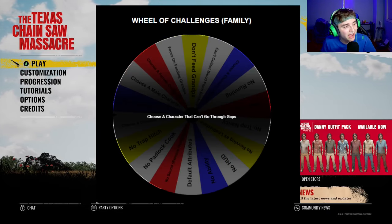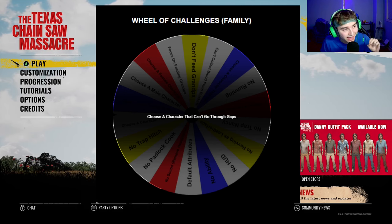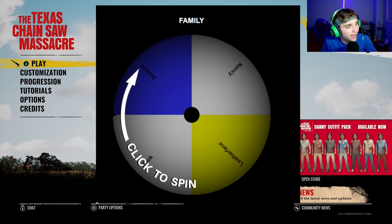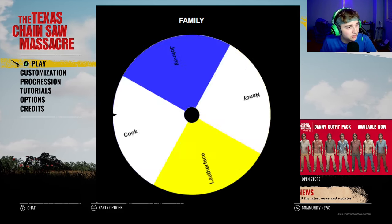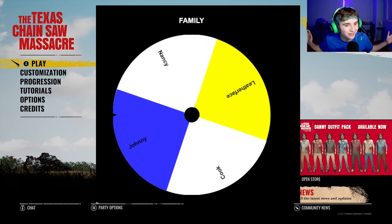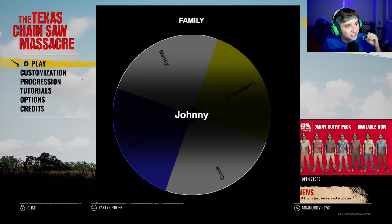For the second challenge, let's see what we can get. It's unfortunate that two of them DC'd — makes no sense, but it is what it is. So for the second challenge, I have to use a character that can't go through gaps. There are four characters that can't go through gaps. I'm hoping for Johnny. There we go — I have to use Johnny for this challenge. I'll see you guys at the second match.